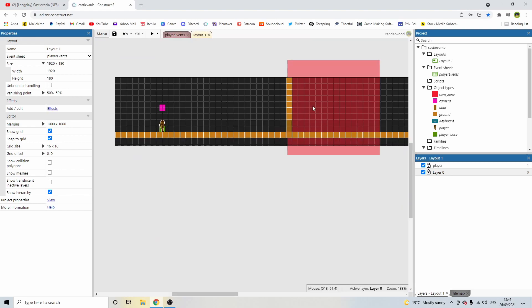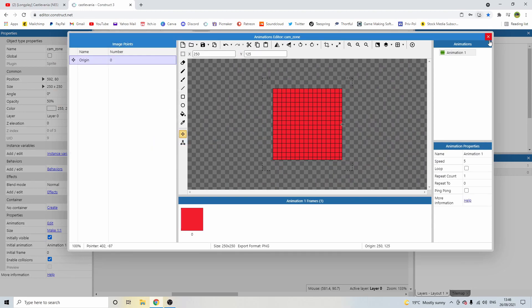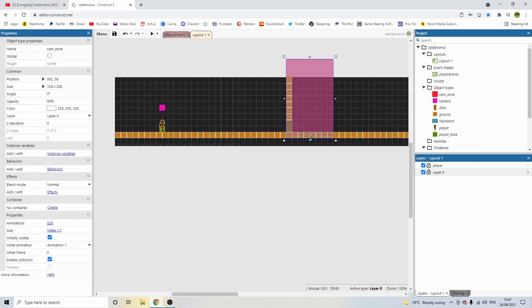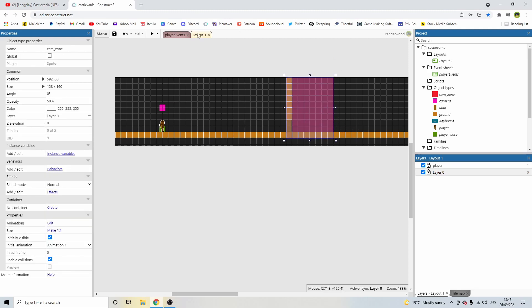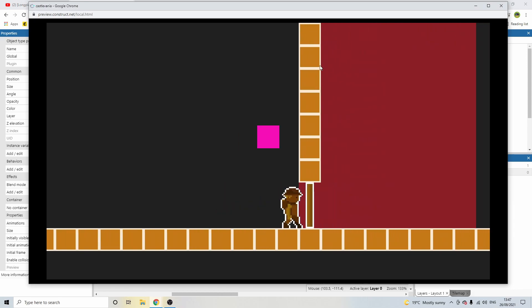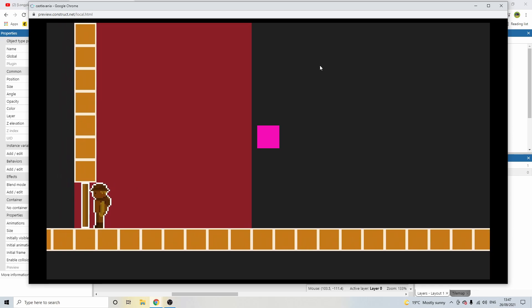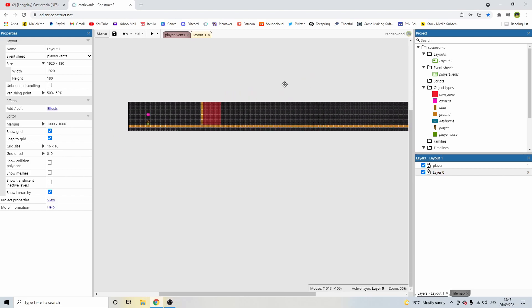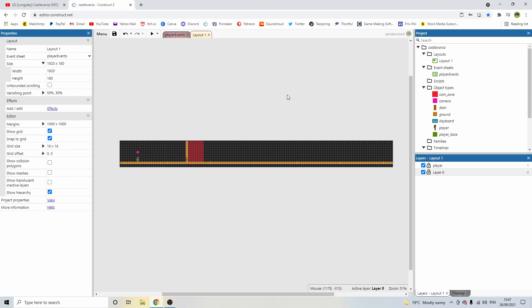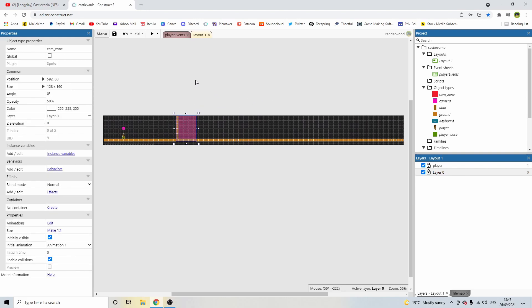To further improve the snap-back, I double-click the cam_zone sprite, quick-assign the origin point to the right, and make the sprite smaller. Now as soon as the player steps off the right edge of the cam_zone it immediately starts following again. The camera tweens us into the next room and all is well. Going back the other way has an issue, but that will be fixed in the next episode.